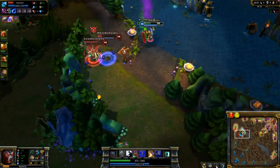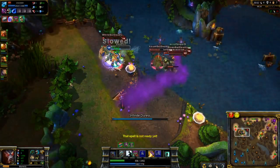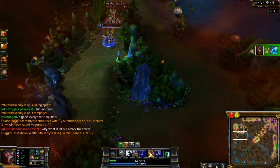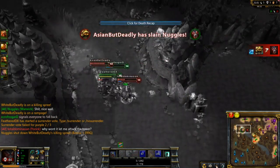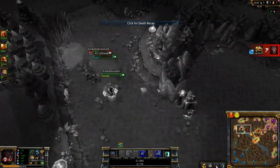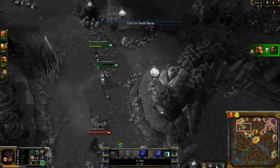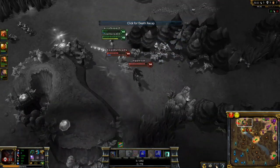Towards the end of the game I started building a Banshee's Veil and a Guardian Angel, which is what I'd probably do again. I ultied through that wall to get Anivia, but Rammus was able to flash through and chase me down. So always be wary of your enemy summoner spells and what kind of position you are in to gank. I really should have just stayed down with my team and gone back — it wouldn't have really taken that long.